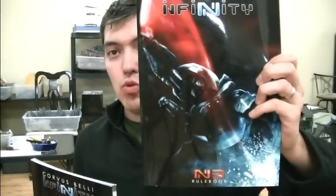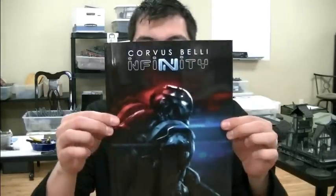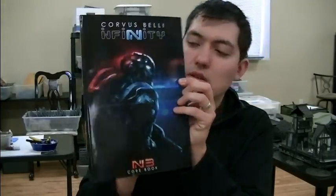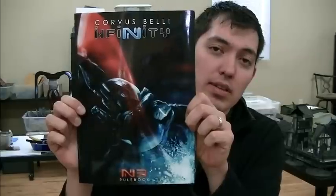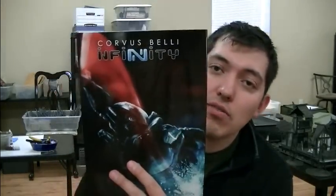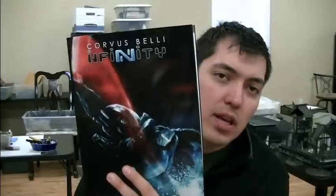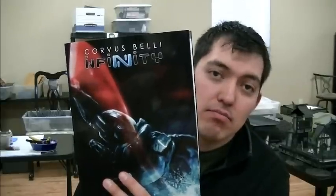One of them is the rule book. This is all of the background, and this is all of the rules, which you can download for free off of Corvus Belli's website because they are amazing. I've read through the core book with all of the background completely. I haven't read through the entire rule book yet — I've skimmed through all of it, read something from each page, and looked at all the charts. It's a pretty thick book with 247 pages of rules, so it's a full rule book. To get the full experience of the game, you really have to read the whole thing. It's not bad — there are tons of pictures and tons of charts that explain everything, so it's a very quick read.